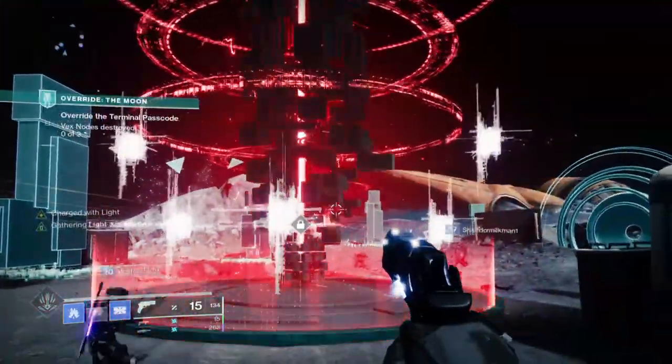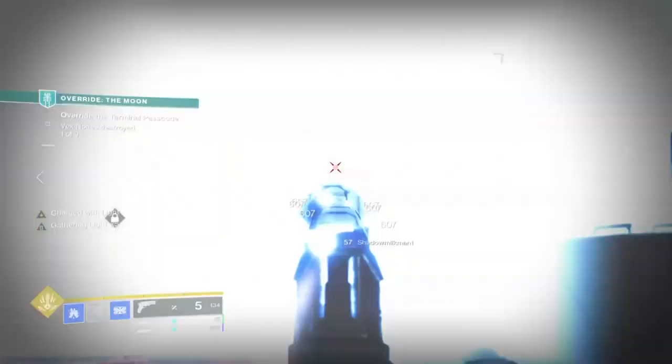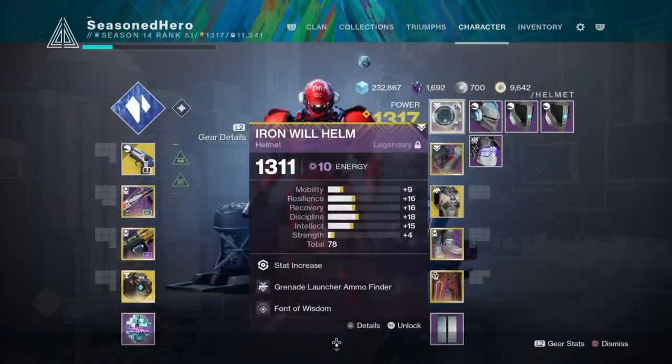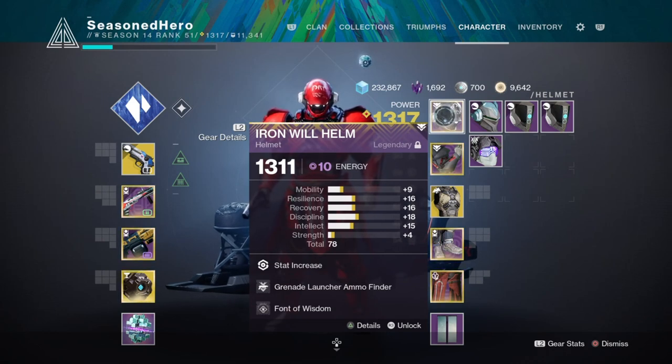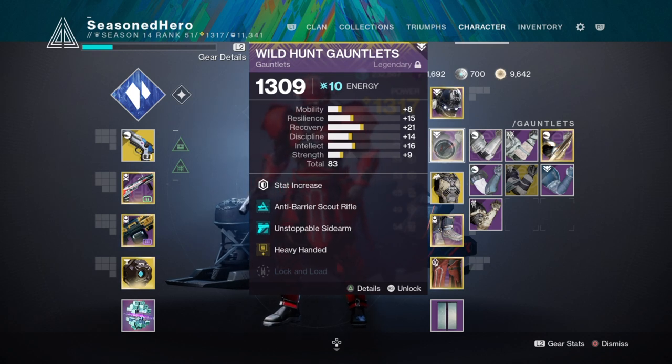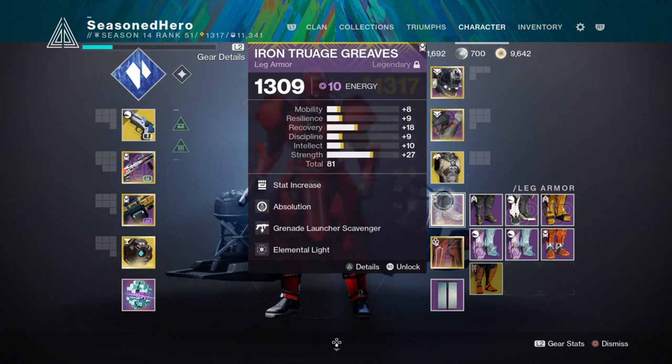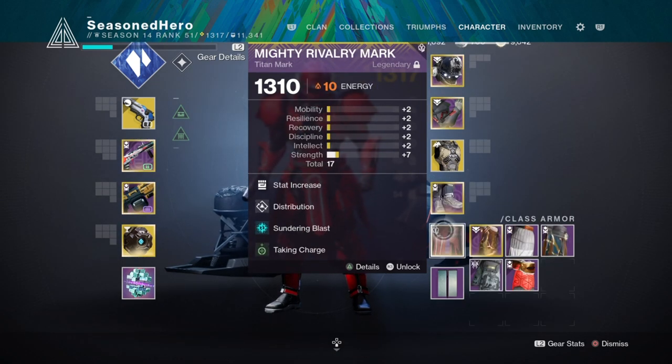Now that we've covered the main topics and key areas, here are the mods and how they affect the build. For helmet: Minor Recovery, Grenade Launcher Ammo Finder and Font of Wisdom. Arms: Minor Resilience, Unstoppable Sidearm and Heavy Handed. Chest: Discipline, Concussive Dampener x2 and Font of Might. Legs: Strength, Absolution, Grenade Launcher Scavenger and Elemental Light. Class item: Minor Strength, Distribution, Sundering Blast and Taking Charge.